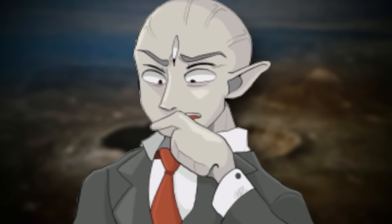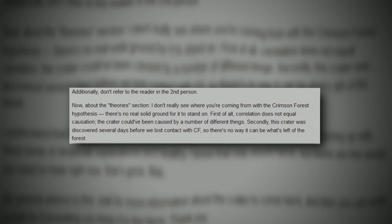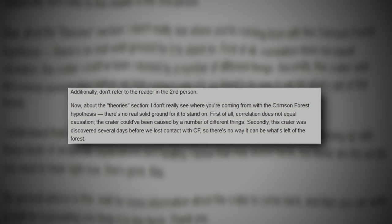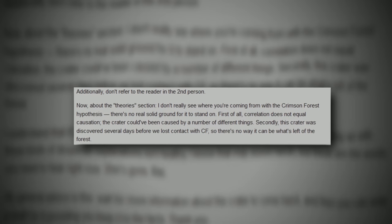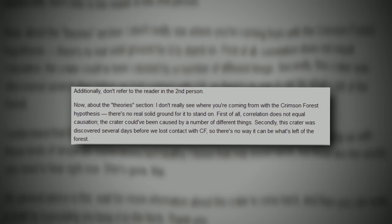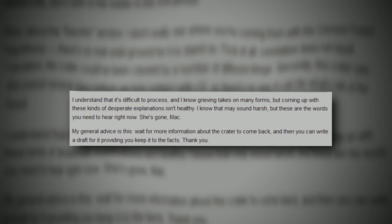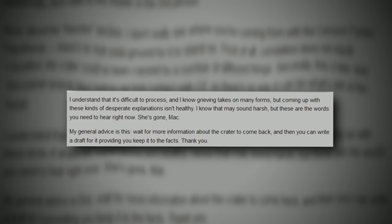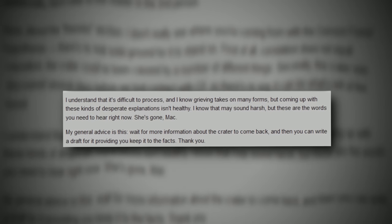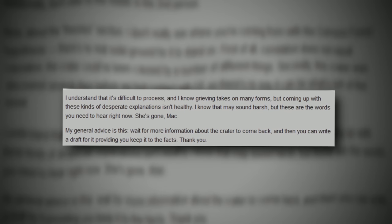At the bottom of the level entry there is another small audio log that replies to the first one. It says: "Now about the theory section — I don't really see where you're coming from with the Crimson Forest hypothesis. There's no real solid ground for it to stand on. First of all, correlation does not equal causation. The crater could have been caused by a number of different things. Secondly, the crater was discovered several days before we lost contact with CF — or Crimson Field. So there's no way it can be what's left of the forest. I understand that it's difficult to process, and I know grieving takes on many forms, but coming up with these kinds of desperate explanations isn't healthy. She's gone, Mac. My general advice is: wait for more information about the crater to come back, and then you can write a draft providing that you keep it to the facts."